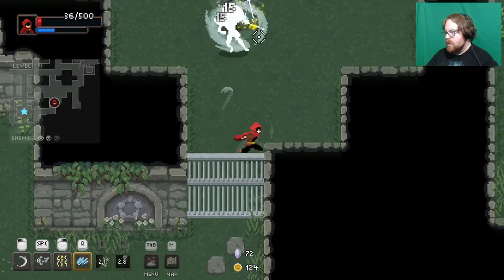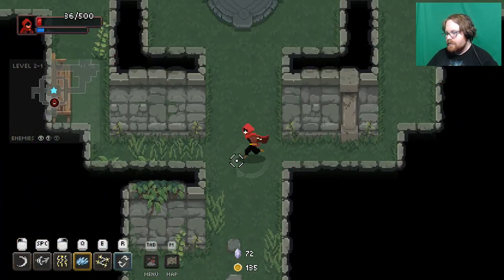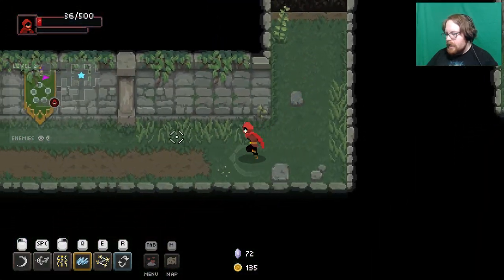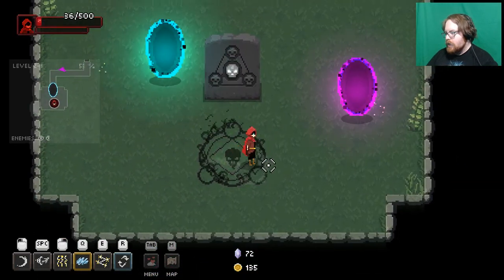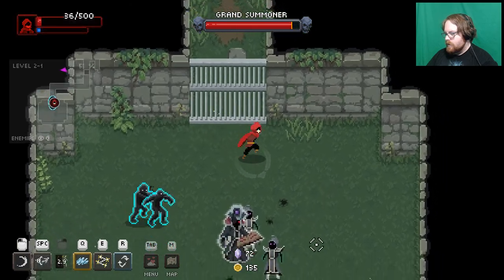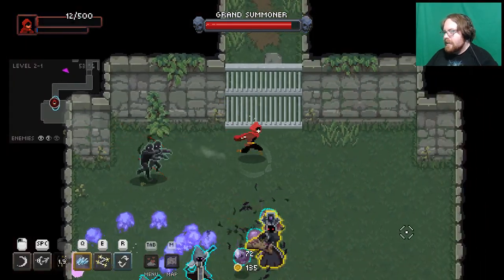Use R — okay, we're on death's door here. We've got this. We are the chosen wizard. Get out of here — 12 HP. Die!